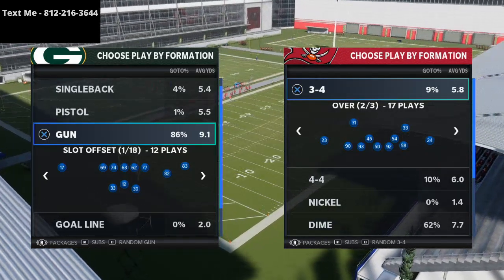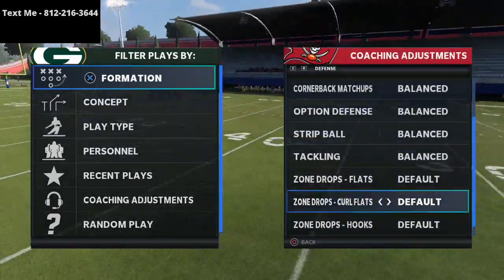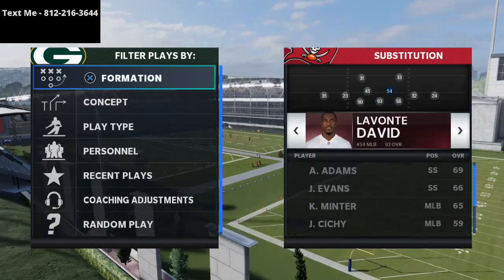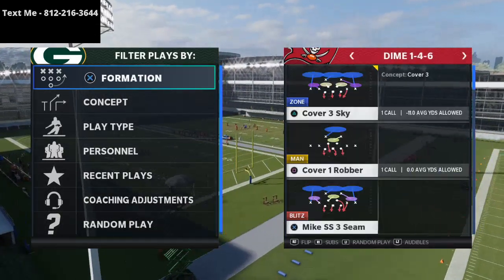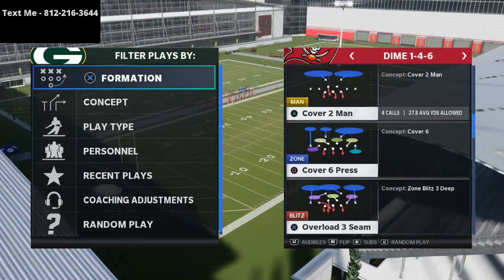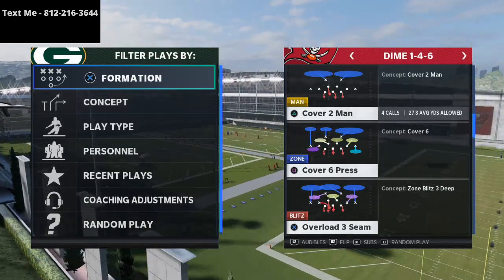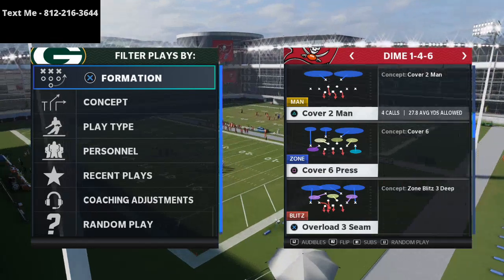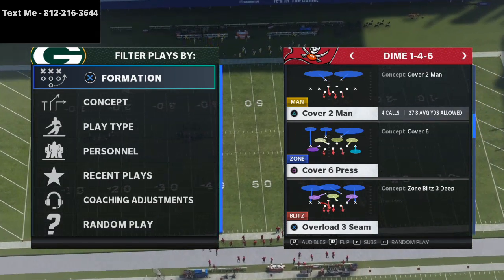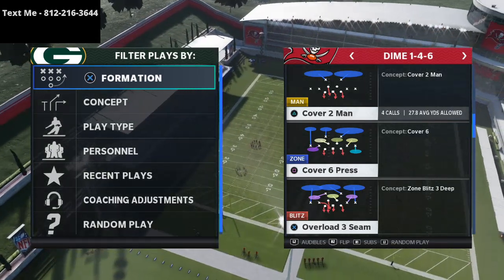The first thing we're going to talk about is how hitch routes work and why they matter for your offense. Hitch routes in Madden are really, really powerful for two primary reasons. Number one, they provide a really consistent check-down read that you can throw quick — hot, quick, it's going to catch and react. At the same time, they offer the opportunity to essentially playmaker this route all over the field, attacking different points based on what the defense does. Against zone defense, playmaker and hitch routes are really, really powerful.